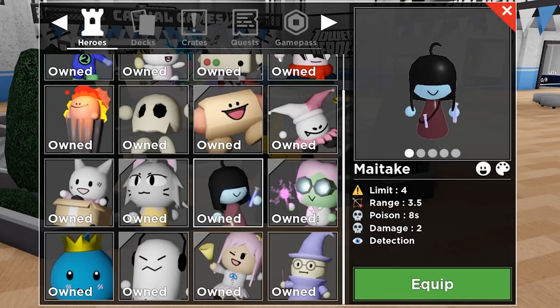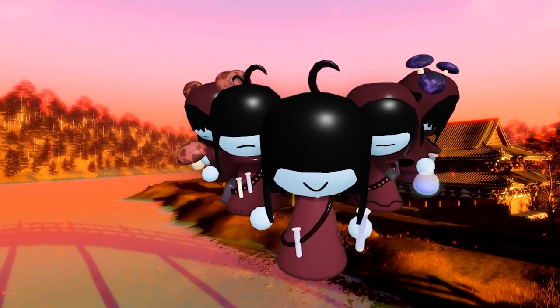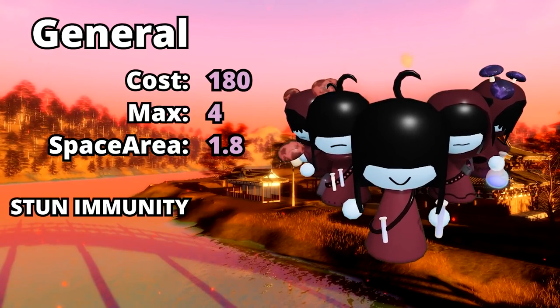Let's see what she is capable of. As for the basic information: you can buy Maitake for 180 coins from the lobby, you can place a maximum of 4, her placement area is 1.8 — meaning the radius in which you can place her near another tower — and she has stun immunity.